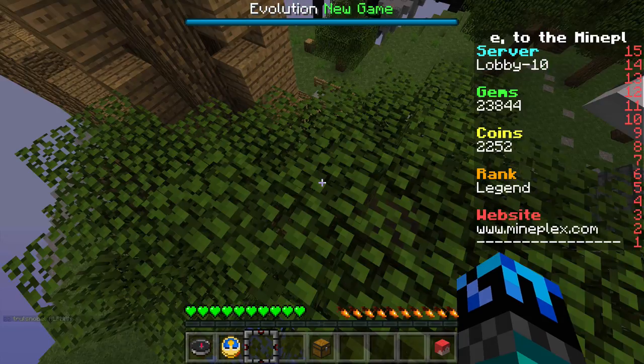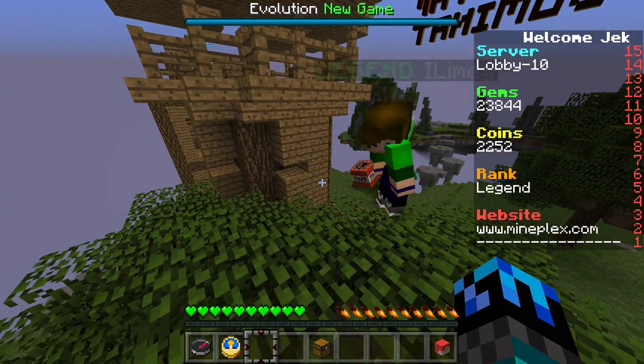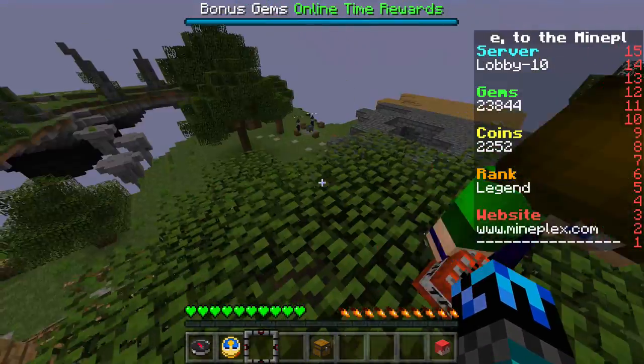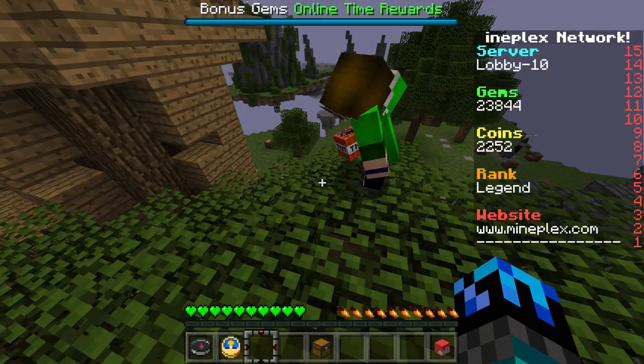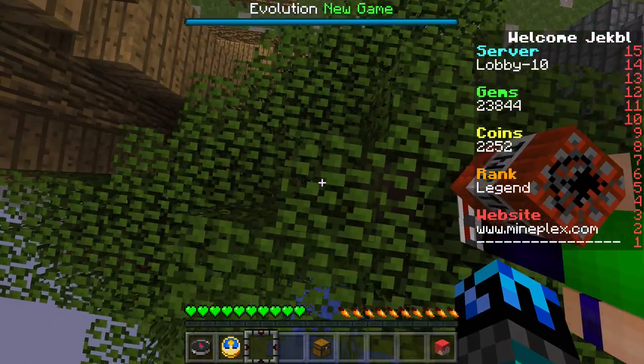So now place the TNT right here. You have to jump when the TNT gets bigger right before the explosion. Just do it below you, right here below you.